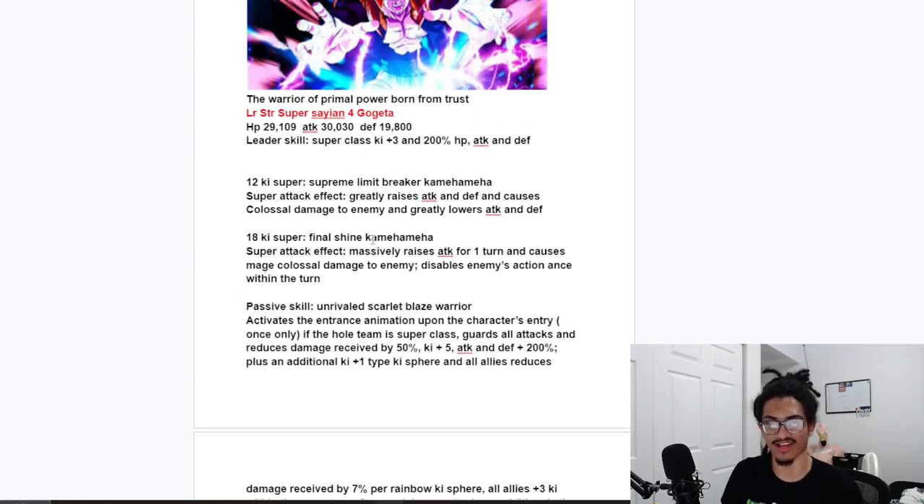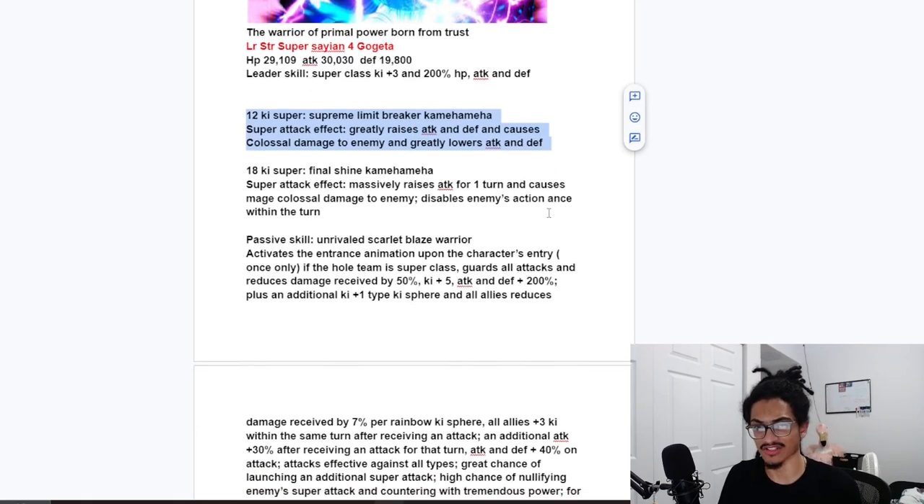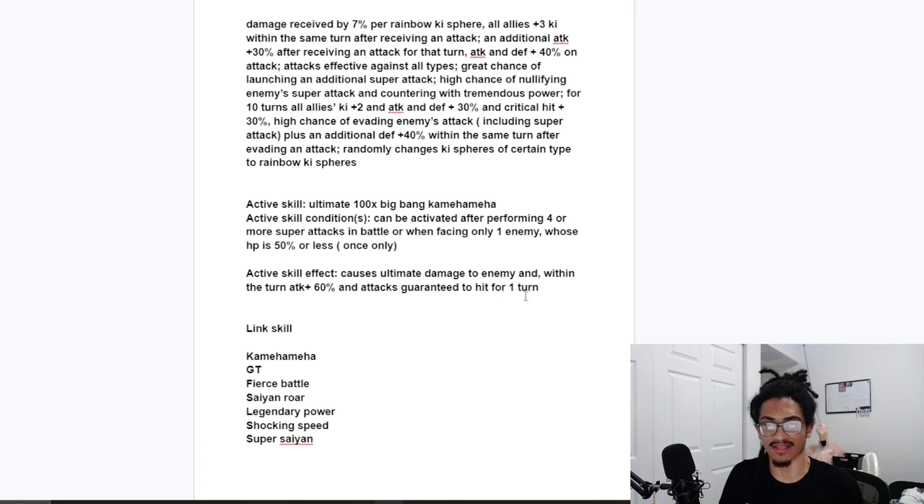His active skill is the 100 Times Big Bang Kamehameha. The condition can be activated after performing four or more super attacks in battle, or when facing one enemy whose HP is 50% or less — pretty easy to get off. The effect causes ultimate damage to the enemy, and within the same turn you get 60% attack and attacks guaranteed to hit for one turn. With over 30,000 attack and greatly stacking attack and defense, this card is going to hit like an actual nuclear missile — like an asteroid slamming into a planet.